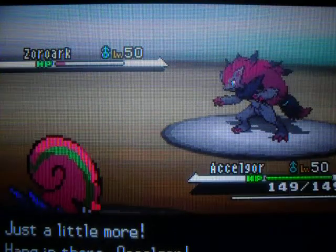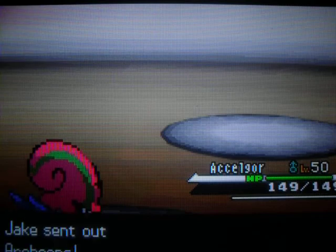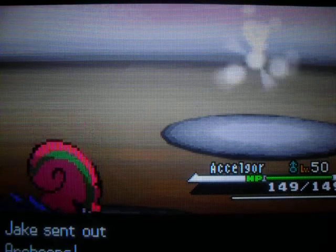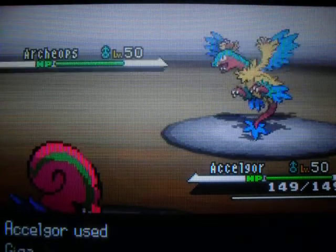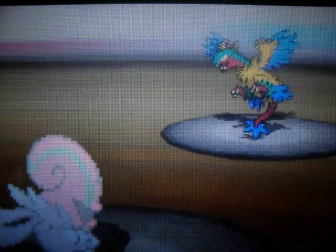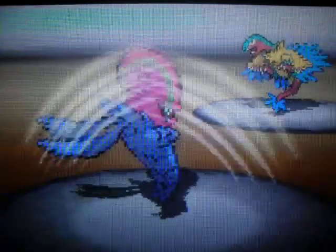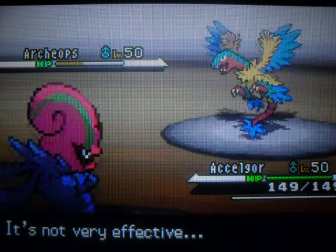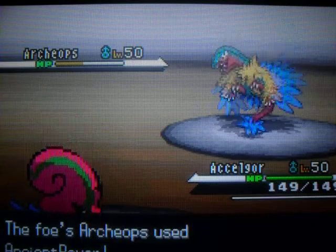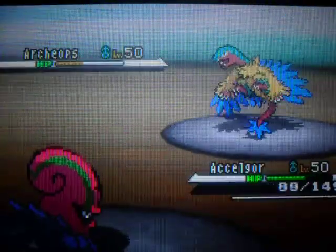Then I put in my Accelgor, but I like to call this guy Ninja, because he's so fast — it's like Ninja reflexes. I used Giga Drain. And as this is a Rock- and Flying-type, it's not super effective, so it still did a little bit of damage. I then used Bug Buzz. It wasn't very effective — didn't do as much as I hoped.